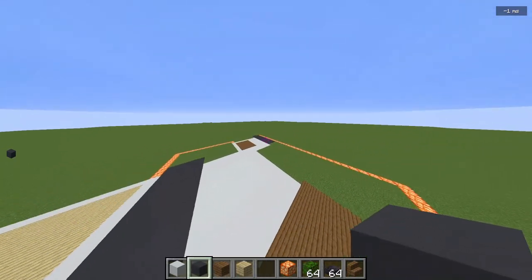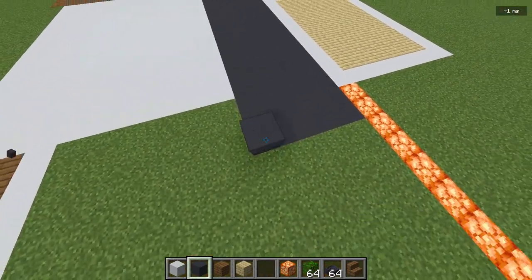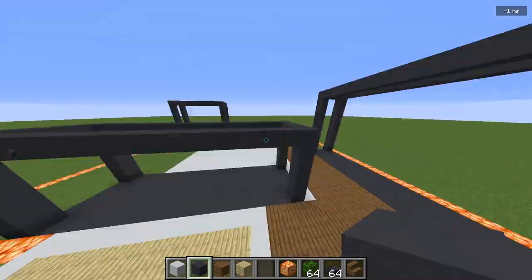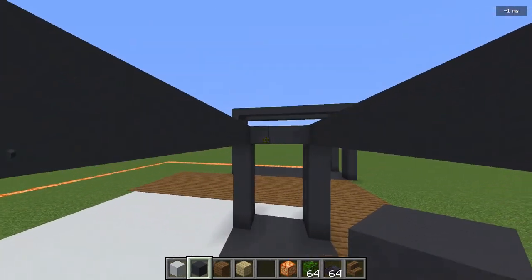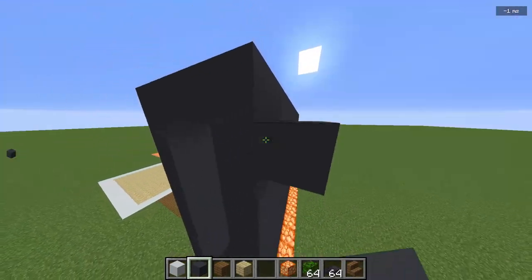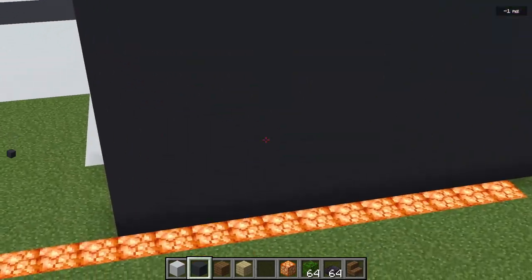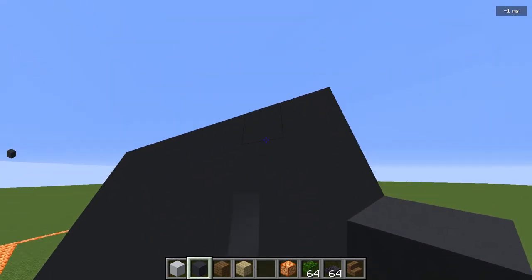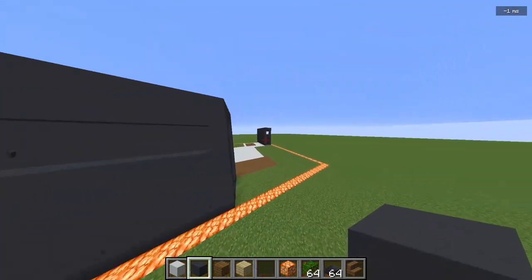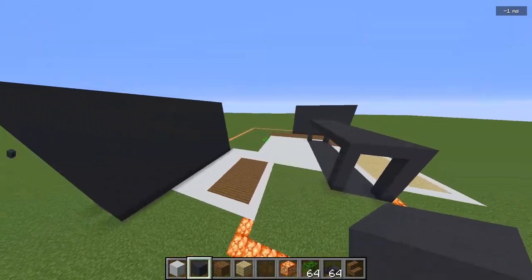Now you'll have something like this, which we're going to repeat on the other side — two very similar boxes on the outside. Then go to the middle one and build it up 6 blocks, build it across, up, and back. With these two outer ones, we're going to leave the roof open for skylights, but fill in the middle one. On the outer two, fill in the sides but leave the front completely open. On the outer edges besides facing the lamps, put a little window on the side two blocks from the top.